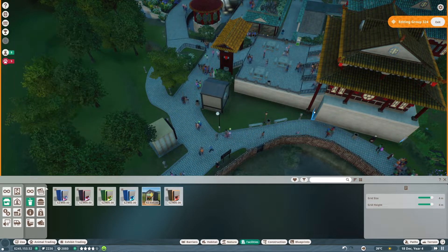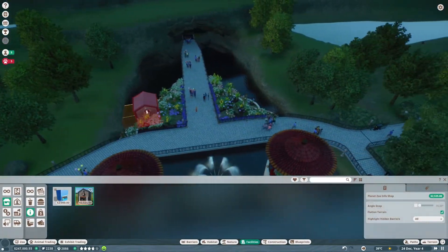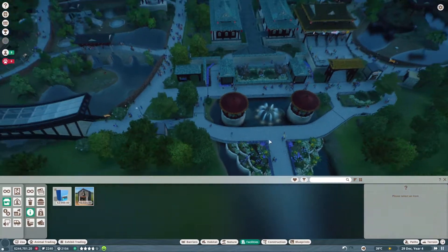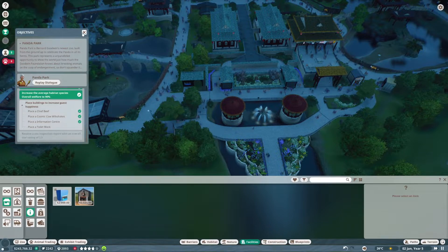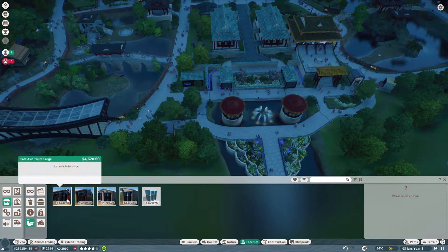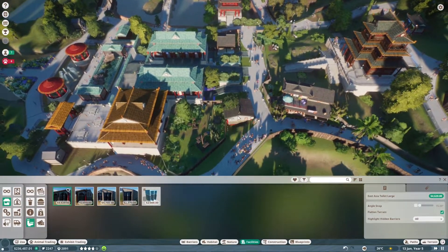An information center — we probably want that quite centralized, near the entrance I would have thought. Yeah, that's quite good. Sort of out of the way but also right next to the entrance. And a toilet block — East Asia toilet large, East Asia toilet small, Planet Zoo. So we want a large toilet block. It sounds like we don't have any toilets at all at the moment. Could we fit it in there?